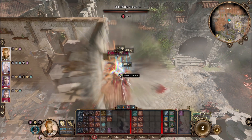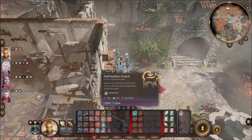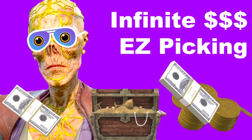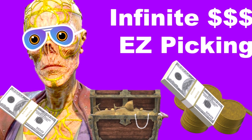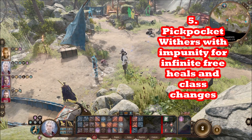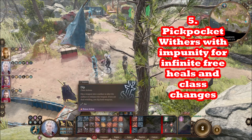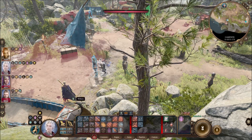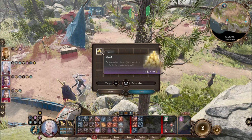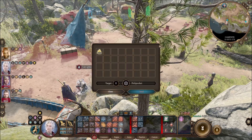Finally, you can steal all of Withers' money with no consequences. Withers will not react when you pickpocket him, so just keep trying until you get everything. That means you get infinite free respecs, class changes, and infinite free resurrections from Withers — because you can get all his money back no problem by pickpocketing him.